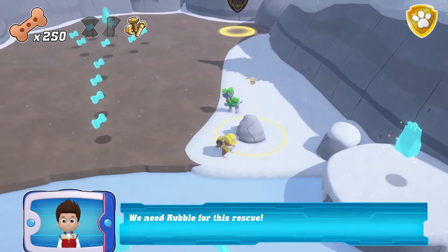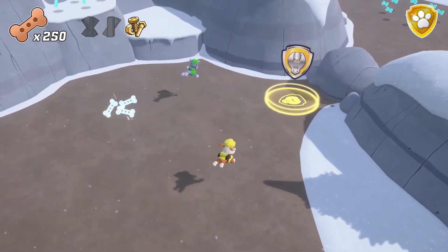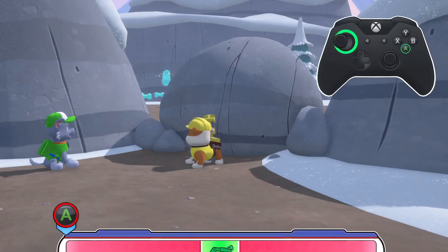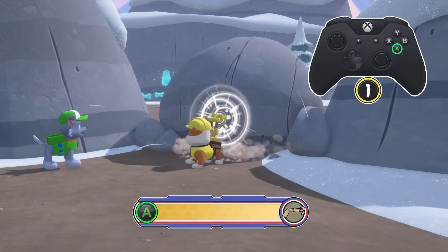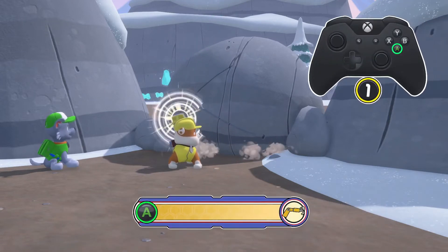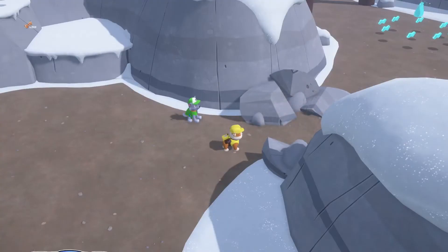We need Rubble for this rescue! Oh no! The storm knocked a rock onto the path! Help Rubble use his drill to clear the way! Good job!